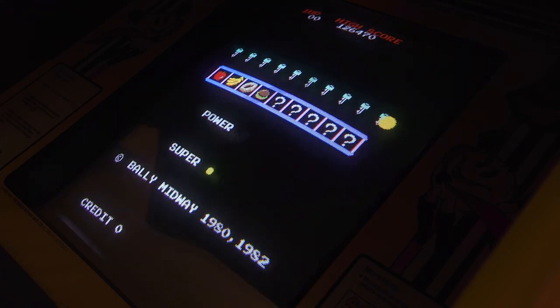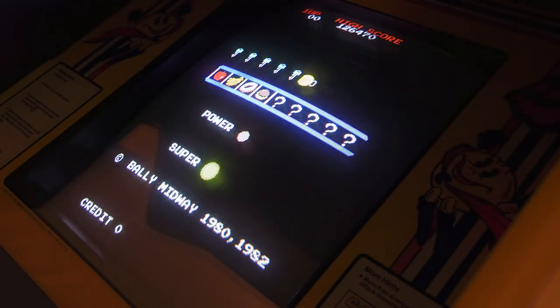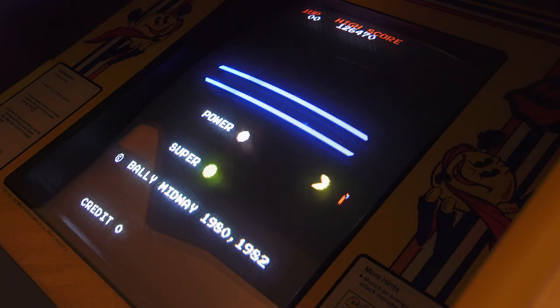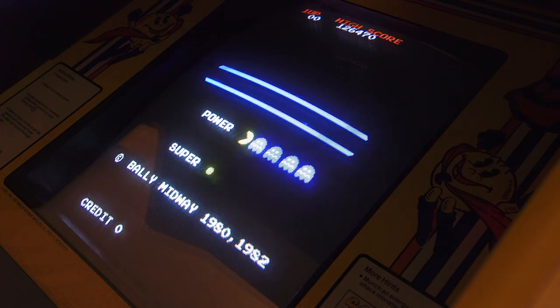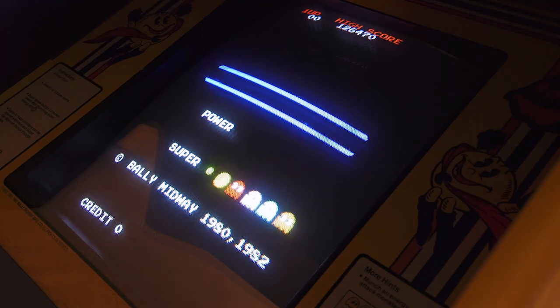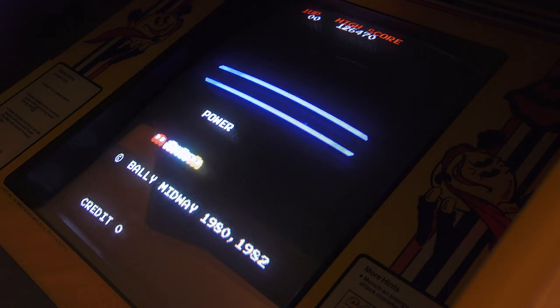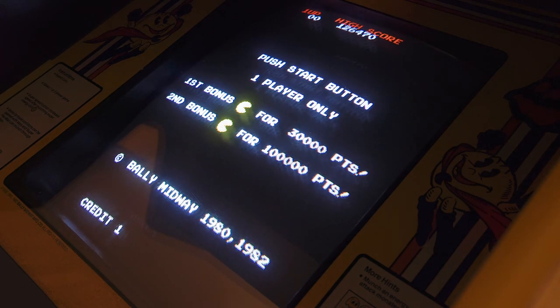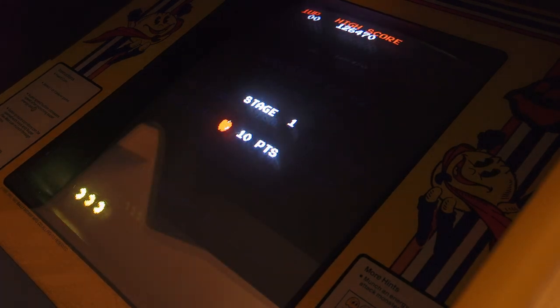You do three mazes and then get a bonus level, then three more mazes, another bonus level, and so on. For the first three mazes I try to immediately get the power pills — at least the big ones — and clear out those gated walls as soon as I can, because knocking through gates is actually worth points. For the second set of three I try to grab the keys first and clear out as much of the maze as I can before I touch the super pills. After that I don't really have a whole lot of strategy — I just try to survive. Let's coin it up.